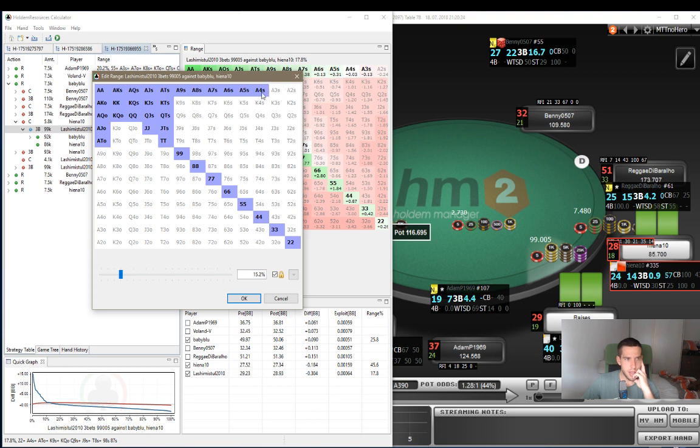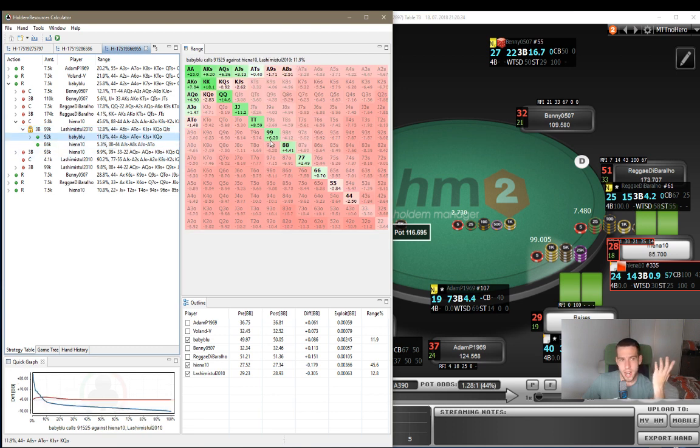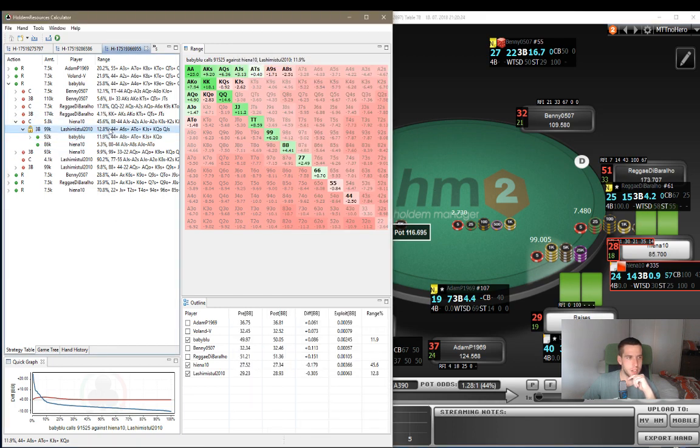Let's say he's shoving something like 13%. Deuces and 3s he's going to call to set mine. Small suited aces he's going to call. Let's say he shoves the bigger hands and king-10 suited - let's say he jams like 12.8%. As you can see, nines are still a clear cut call here. He has to be shoving quite tight, way tighter than this, for nines to be a minus EV call.